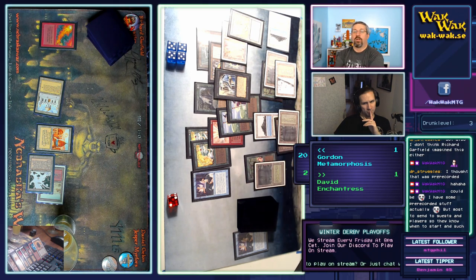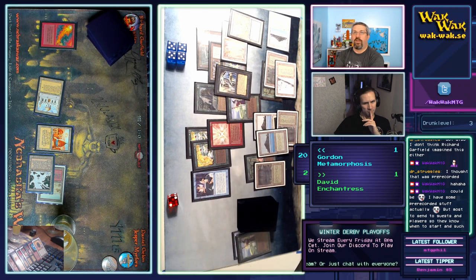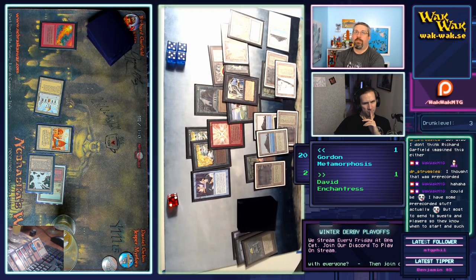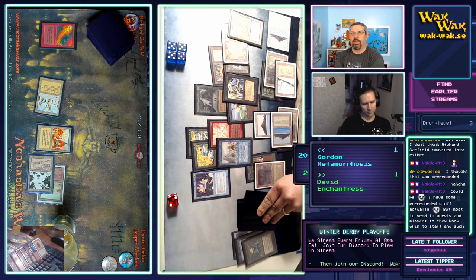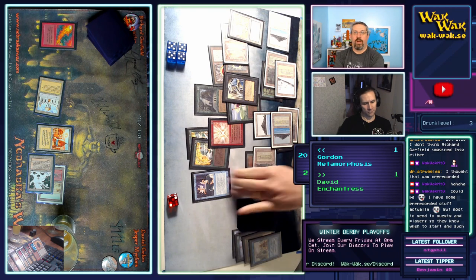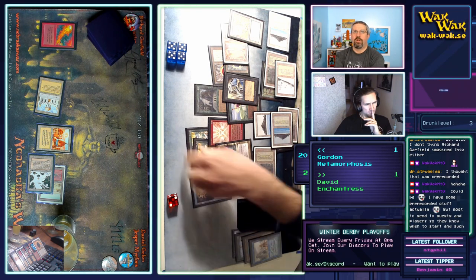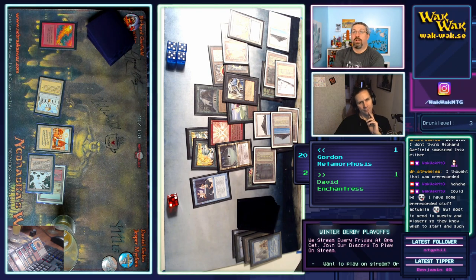He threw down three more cards, plays a land, has to sacrifice the Fastbond — he's got to sacrifice two things. He probably should have sacrificed the Sylvan Library there since it won't do him any good. He obviously does not want to pass the turn. There's Dark Heart of the Wood — draw three cards. Each of those tapped forests can be sacrificed to draw three cards.